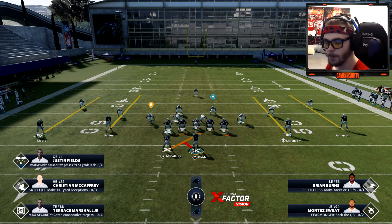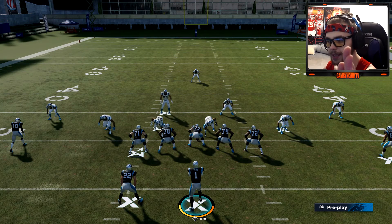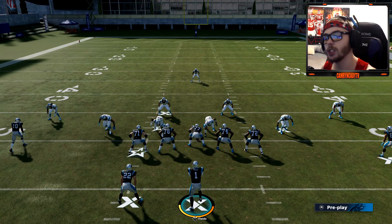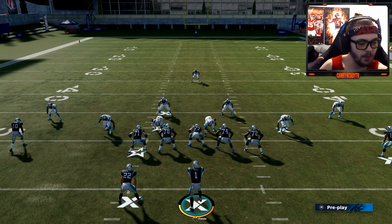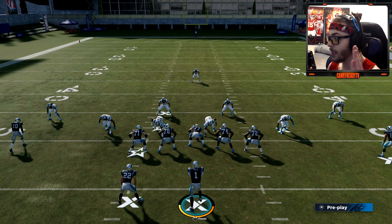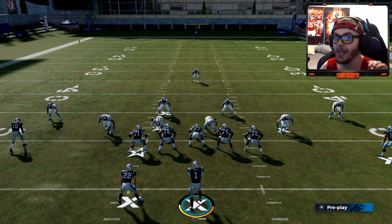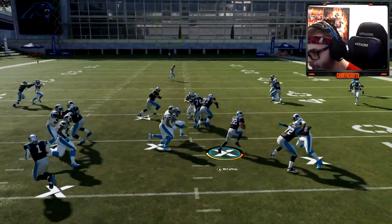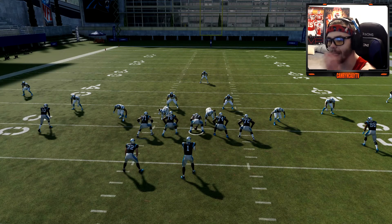Now here's how you read the read option. If the defensive end is focused on the running back, he will literally just run straight at the running back 100 percent. But if he stutters a little bit and isn't taking off full speed, that means he's keyed on the quarterback — he's ready to destroy your quarterback. So that stutter is your key sign to hand it off.